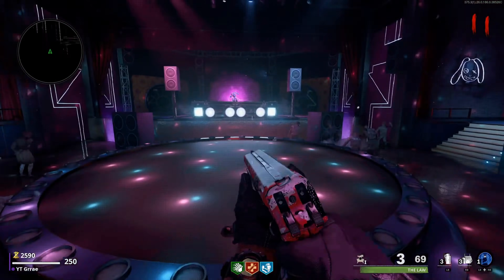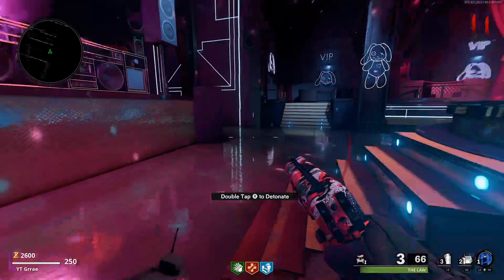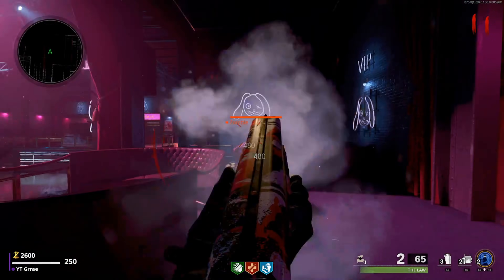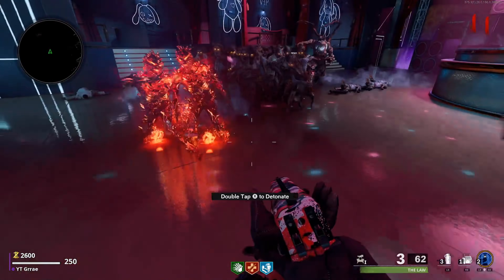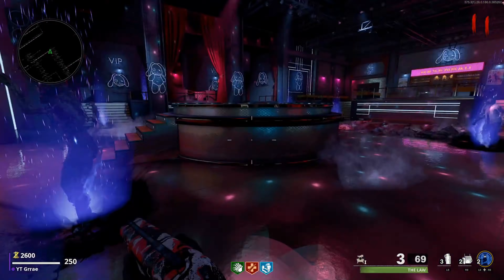Once you guys are in this room, you're going to face three waves of zombies and special zombies. I recommend you guys get some perks and a pretty decent gun before you go in here because it could be challenging, but it's not that hard. Once you guys are done, you're going to get a max ammo and the DJ bunny is going to unlock the main stage.